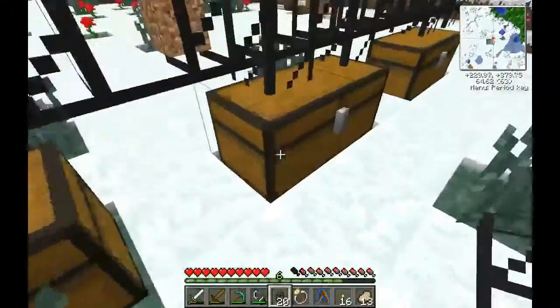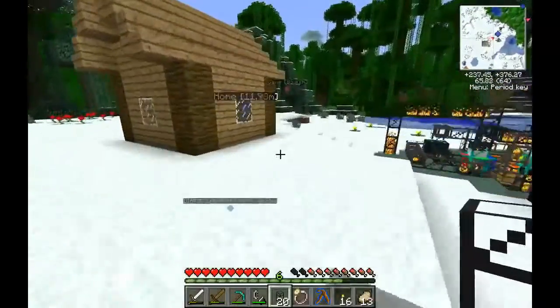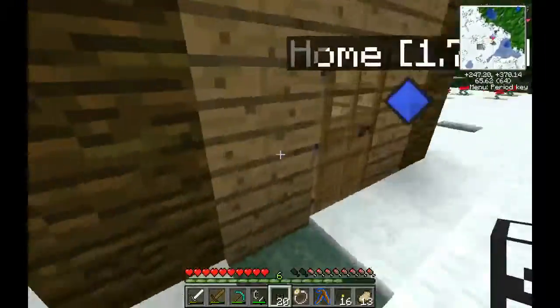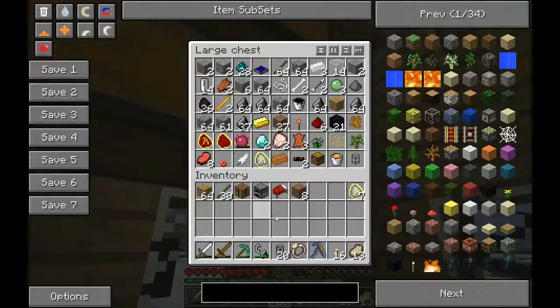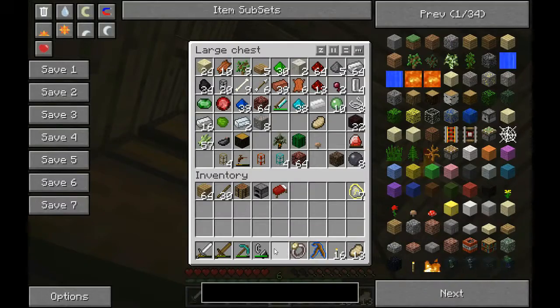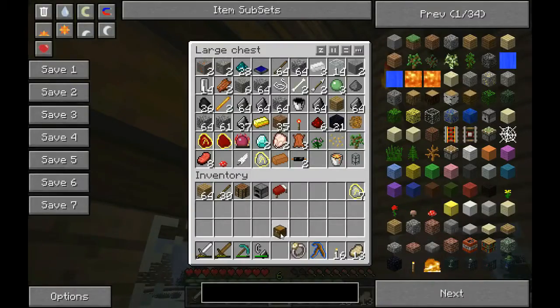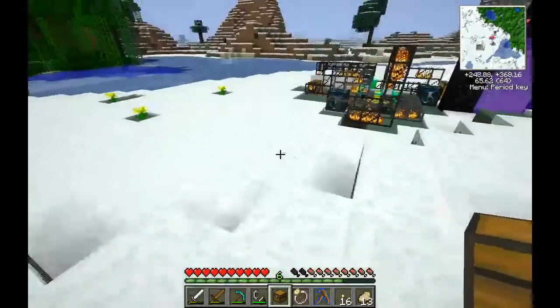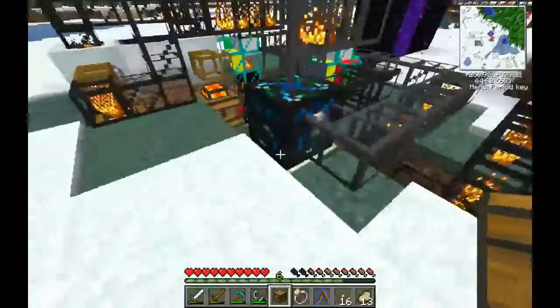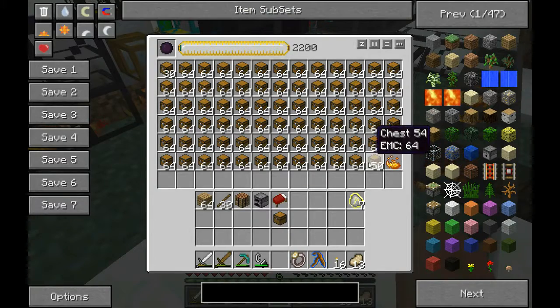Is it evenly dividing between all the chests? No, I don't think so — it's going 50-50 because of the way Buildcraft pipes work. Let's EMC up some chests, actually — just a whole bunch, like a stack. It's going to make more than a stack, but... it turned the dark matter into a black.